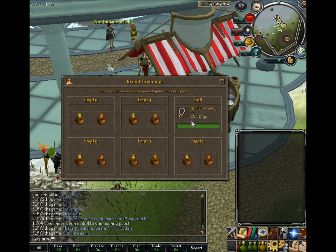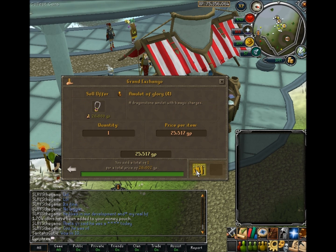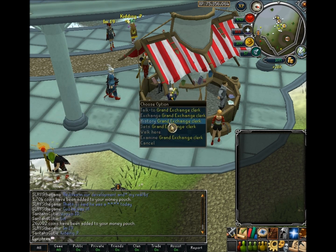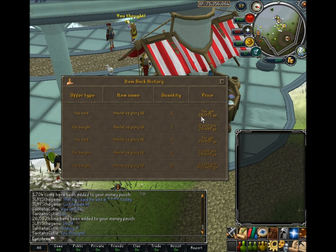How you do it is, as you just saw, I purchased an item for 5% over, then sold it for 5% less, which means I actually lost a bit of money. But now what you do is go into your history in the exchange. You can see I bought it for 26,500 coins and sold it for 26,000 flat, so I lost 500 coins.